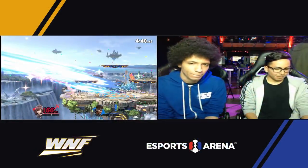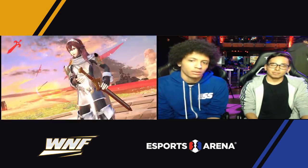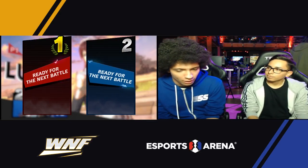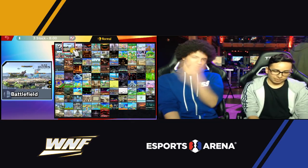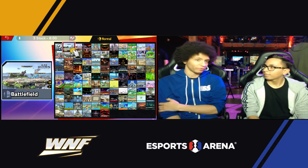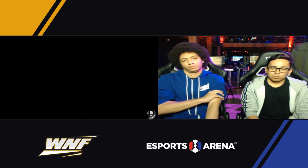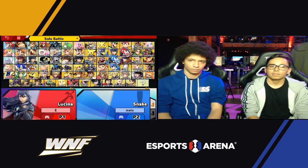Maintaining patience all the way through. Reading the neutral get-up option from Mellow and punishing with the perfect forward smash — and it was just enough. All that work. That was crazy. That was a really good read, and Mr. E did a lot of work as well. He was at a really big deficit, but he maintained composure and brought it back. Sure enough, he got the one he needed.